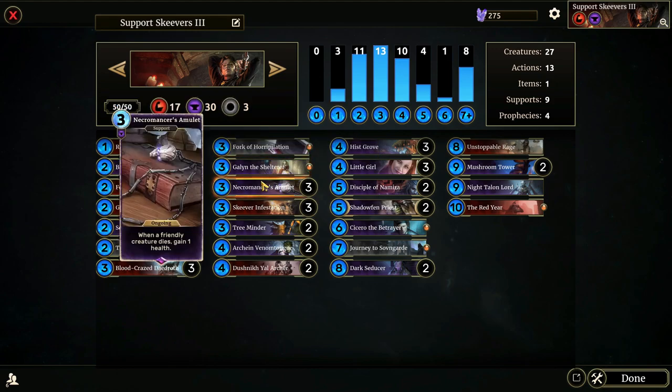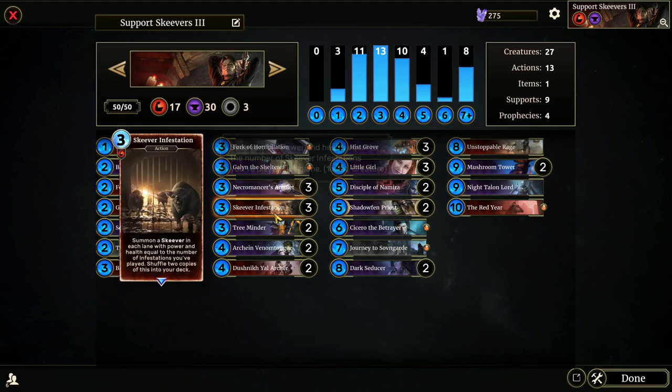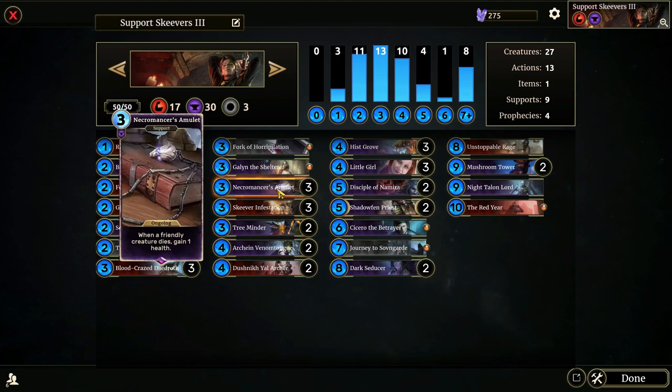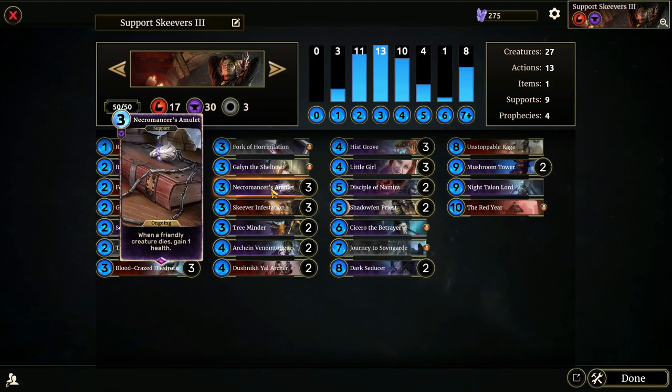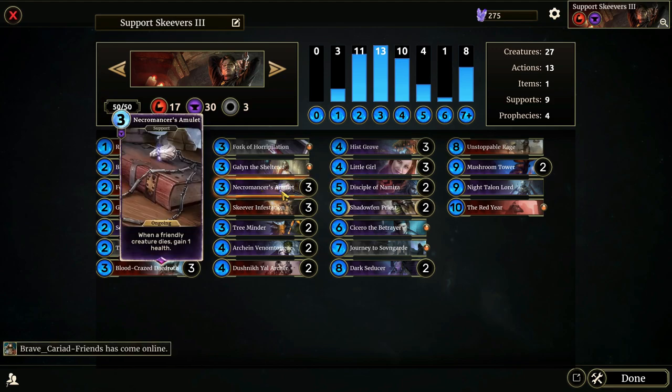Necromancer's Amulet — when a friendly creature dies, gain one health. This is such a simple card but it is such a good card. We're going to be killing a lot of Skeevers with our own Mushroom Towers and crashing them into opponents. Skeevers are going to be dying, we're going to be gaining health. If we can get two or three of these on the board at once, that's enormous value. You're getting rewarded for your creatures dying, and this is the right deck for it.